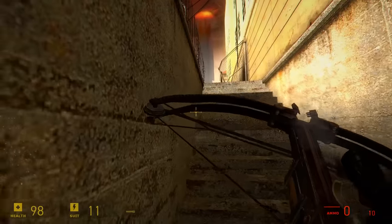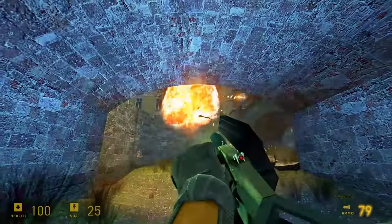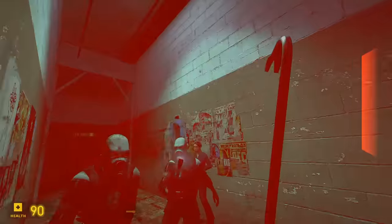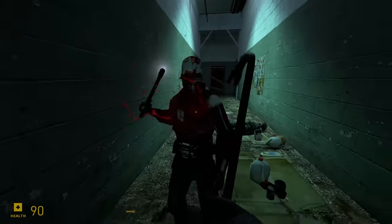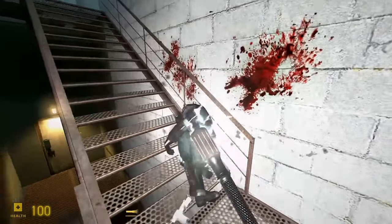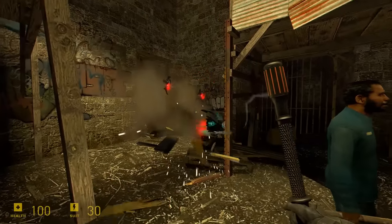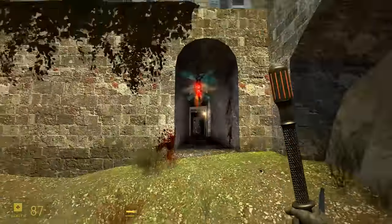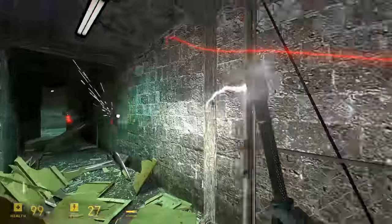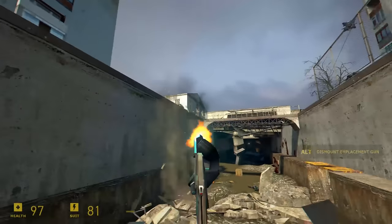All of the weapon models have been modified with different animations and shader effects, and the way they handle has also been changed. There are also a few new weapons added in, though like everything else in M Mod, they don't really affect gameplay in a massive way. The first new weapon you'll come across is the stun baton used by civil protection units, which does about double the damage of the crowbar — it's just another melee alternative if you get sick of Gordon's crowbar.